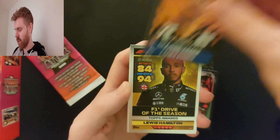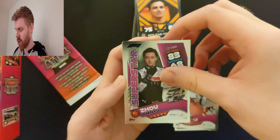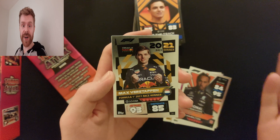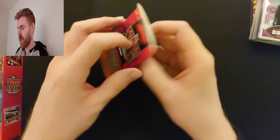Now we're getting on to our inserts — the full ones, really nice looking. Off the track Norris. Driver of the season Hamilton — I do have that one already. Max Verstappen youngest ever driver — I've got that one. Pierre Gasly Superstar. Joe Gagnou Superstar. Carlos Sainz Superstar — that's what I need. Lando Norris Superstar — I need that one too. Lewis Hamilton first driver to 100 wins — I don't think I have that one, so that's a need as well. Max Verstappen Formula One Race winner. Idol Landon, Idol Norris, Idol Hamilton — I haven't got any of these idols.